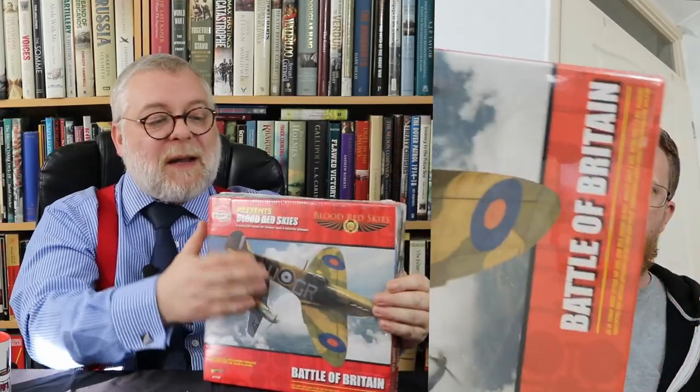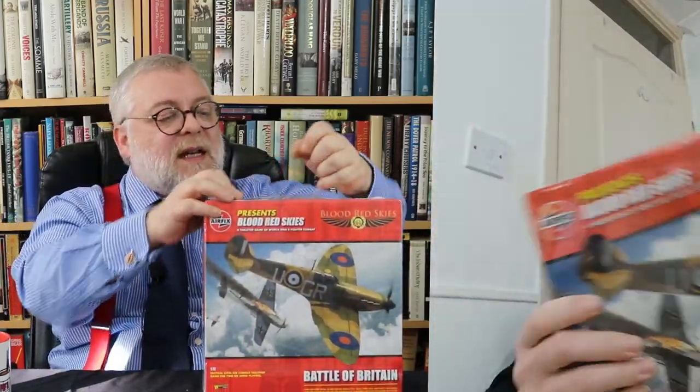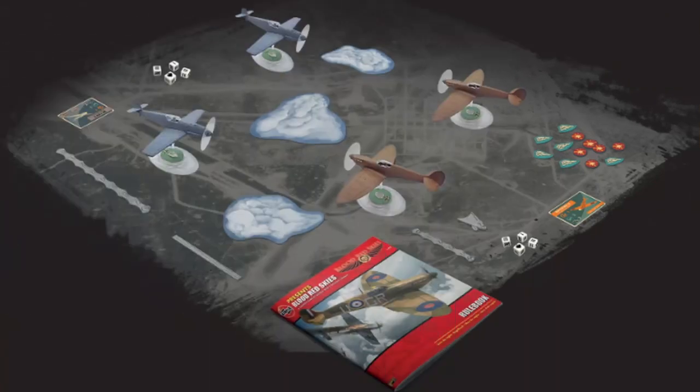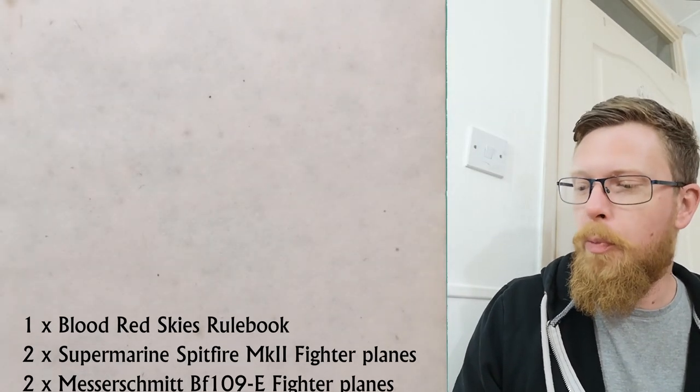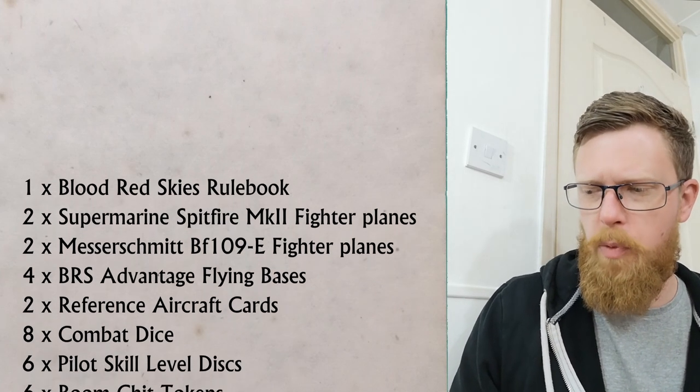This is a big one. So the appeal of this Blood Red Skies was it's got the old Airfix kits on it. And it says so on the back here. Contents: one Blood Red Skies ruleset, two Supermarine Spitfires, two fighter planes — and two Messerschmitt BF-109Es.